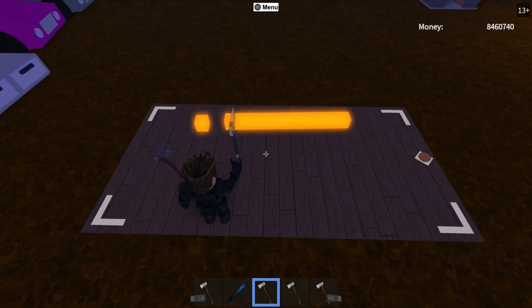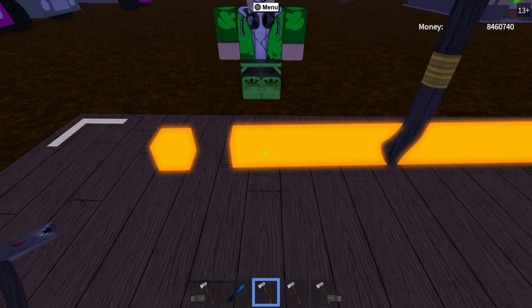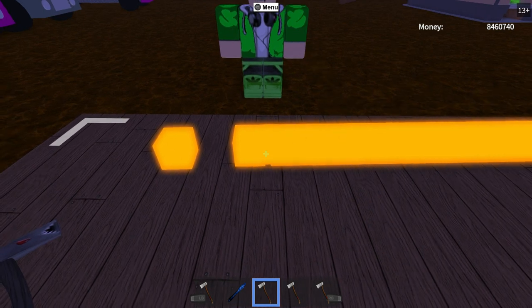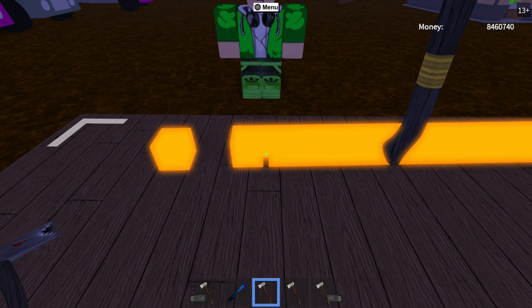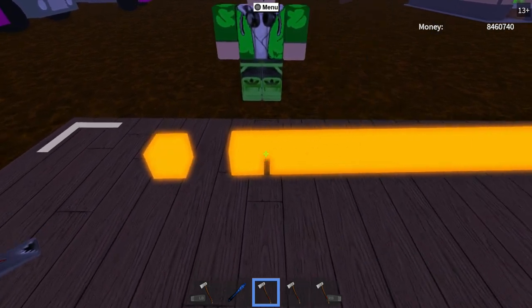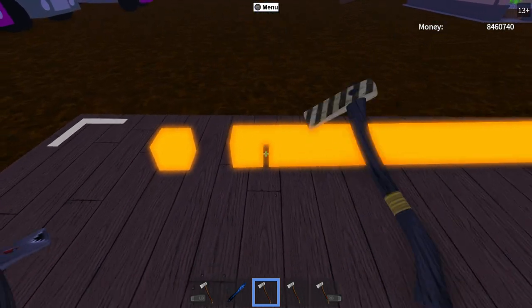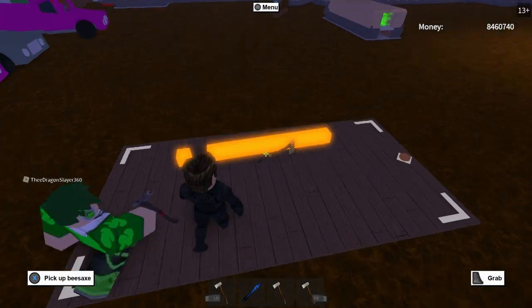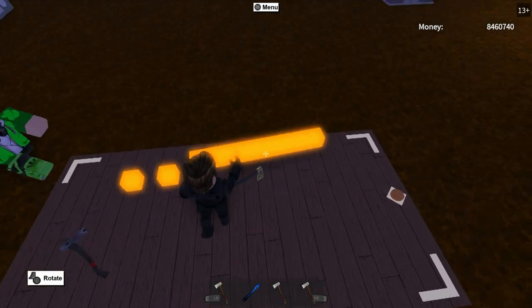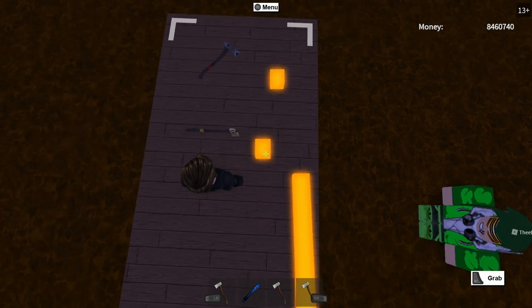On to the V Axe. The only thing the V Axe does is make a buzz sound every now and then while you're cutting stuff. It's a little bit slower than the Shark Axe — not a lot slower, but you can kind of tell in my opinion. It took 22 hits to break it, so it's probably comparative to the Silver Axe or something.